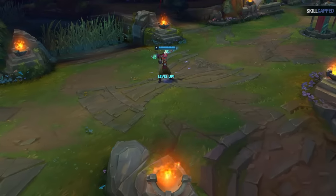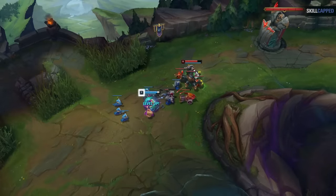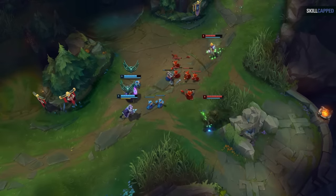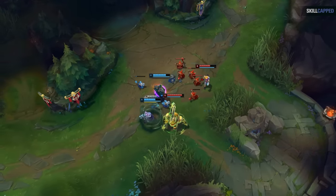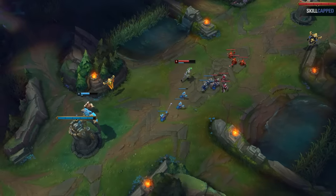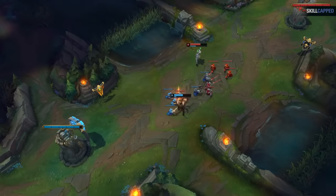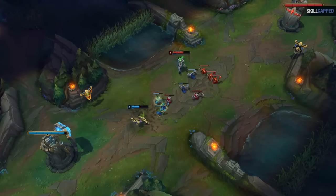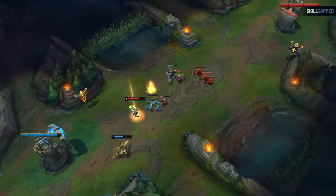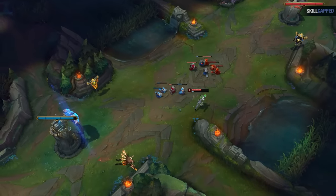Our 8th mistake has to do with tracking level ups. By now, most players actually know how to track the level 2 and level 3 timings of their opponent. Sure, in lower elos you can sometimes still catch players with level 2 and level 3 all-ins, but even then it's much rarer than it used to be. However, the one level spike that catches even challenger players is the level 6 spike. This is because between levels 1 to 6, a ton of things have happened — whether it's kills in lanes, recall timings, or having to react to fights in the river — and so which laner has the XP lead often gets lost.